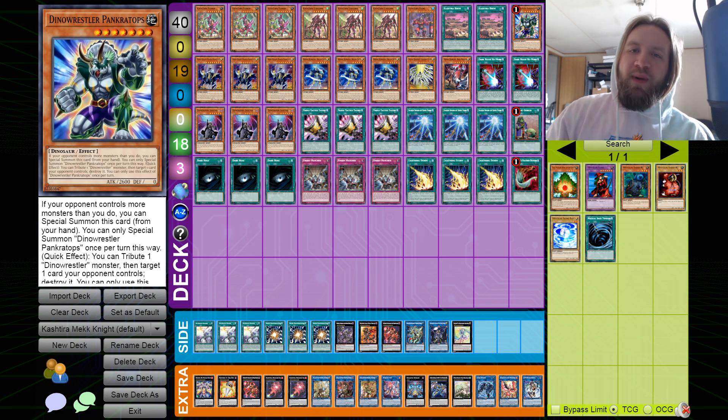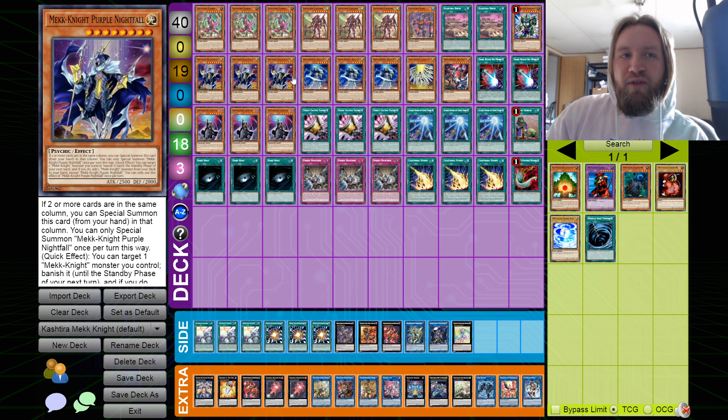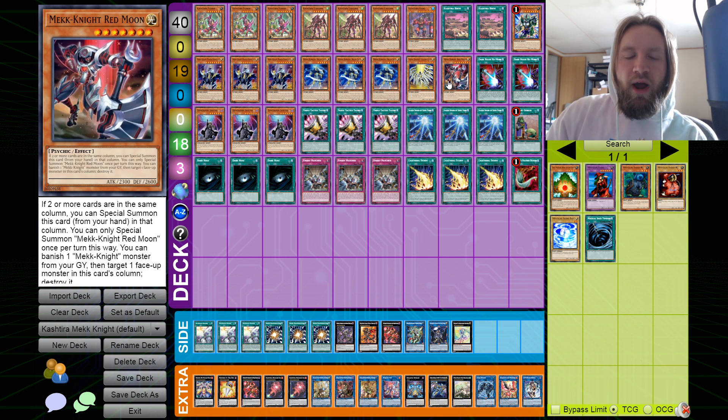One Panktratops — I still think it's really cool. It's basically another Kashtira but you can special summon it, MST a card, and it's just an MST that can also be a level seven extender. Then for the Mekk-Knights: triple Blue Sky, triple Purple Nightfall, one Yellow Baboon, one Red Resonator.